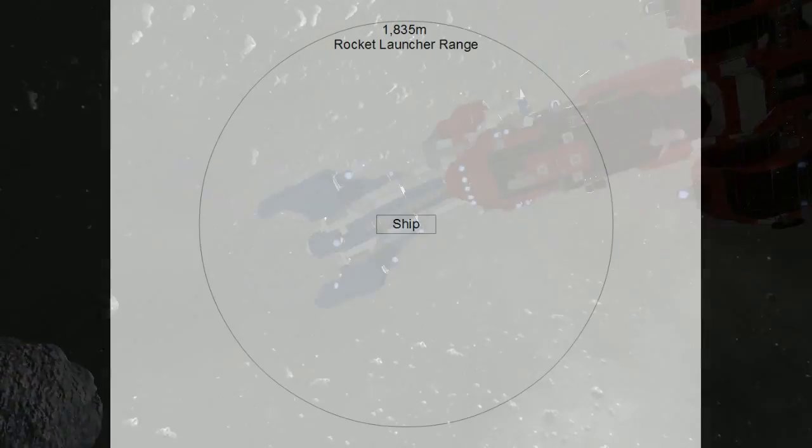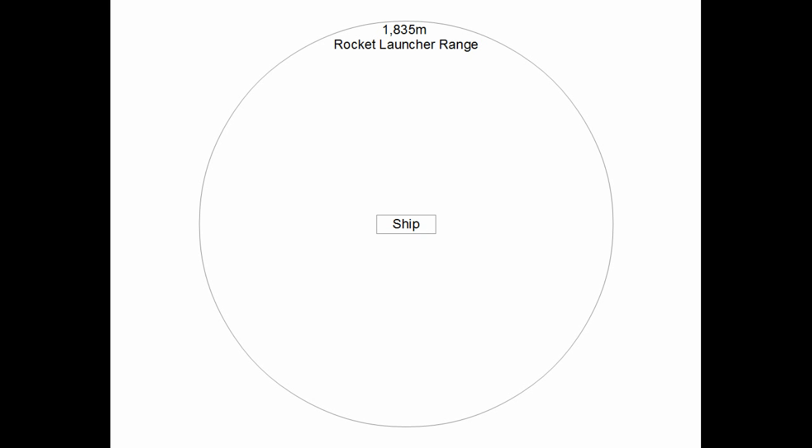To review: engagement range for large ships in Space Engineers starts at 1,835 meters. Within this range, you can be hit by aimed rockets from the enemy ships. Within 800 meters, you'll encounter fire from automated turrets firing bullets and rockets. Inside this range, having a low angular velocity with relationship to your opponent is very dangerous.